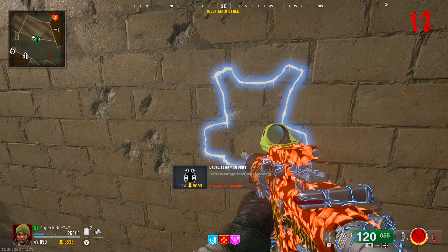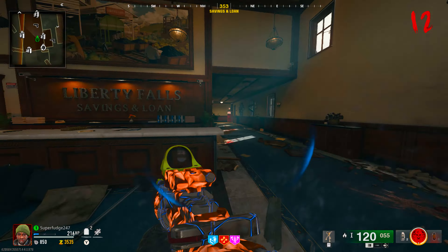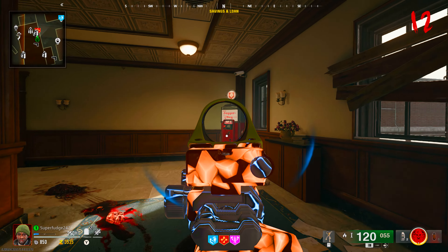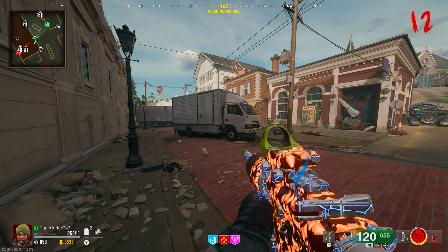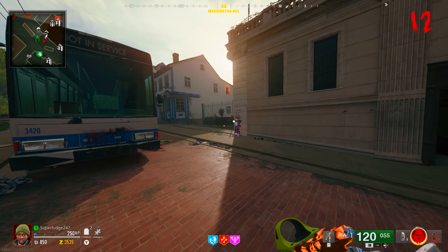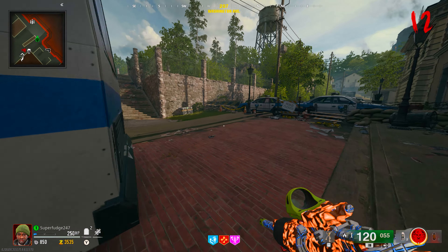If we head back into spawn near the Motel Lodge, we're going to take the left-hand side. Again we have another crafting table so we can go ahead and craft. As we enter into this bowling alley we can see that there is another ammo cache here, and also inside of this bowling alley we have Stamina-Up, which is another awesome perk. We also have another wall buy — the Marine SP.